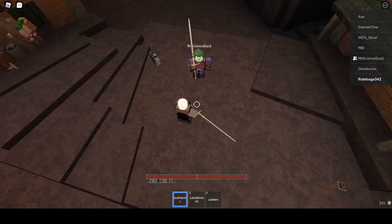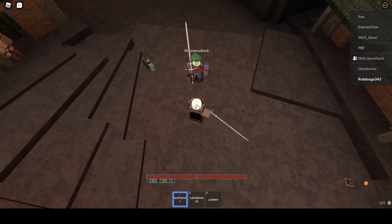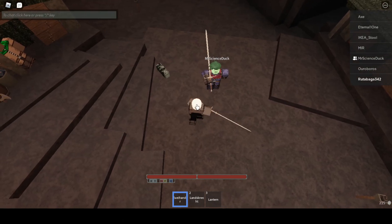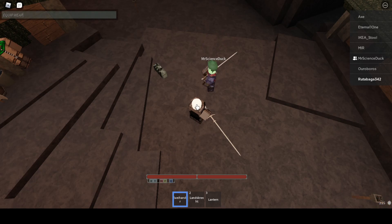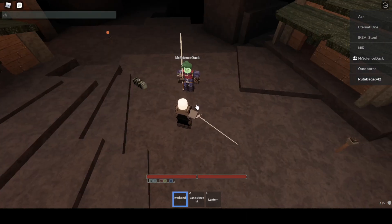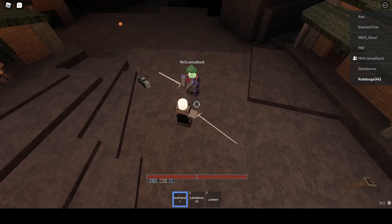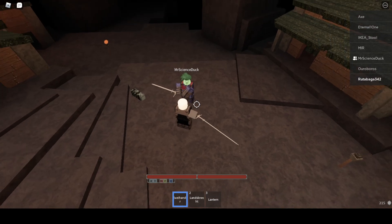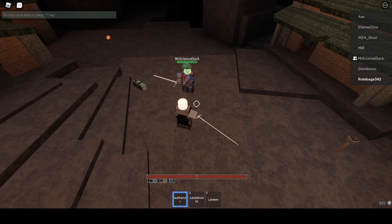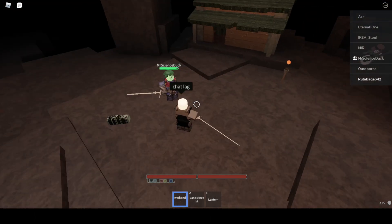I'm gonna show how it's going to break the block. I'm gonna jump and then he's gonna parry. See, as you can see, it went through his block, because his weapon was immediately put down and he didn't get pushed back.